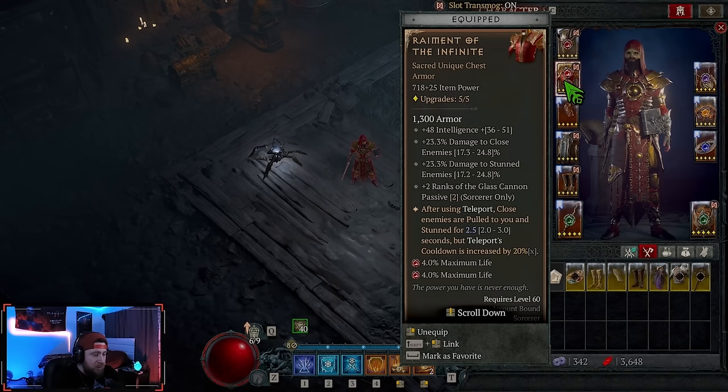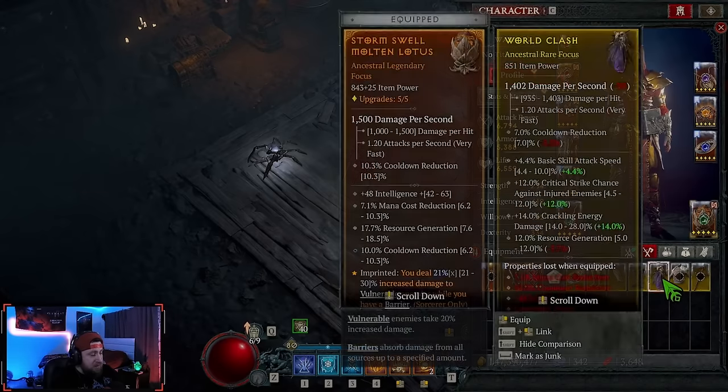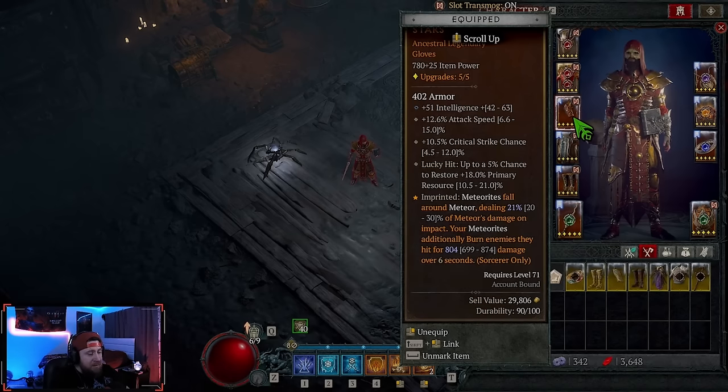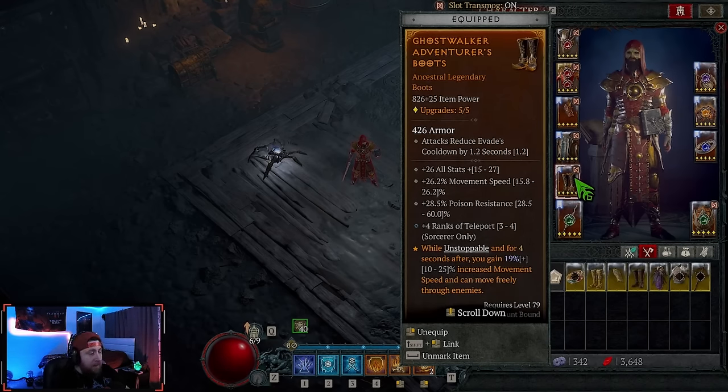Next we have Remnant — we still have a sacred version, it's not required, but it adds extra damage via damage close, Glass Cannon, and intelligence. If you don't have it, opt for a chest piece with lots of damage reduction, total armor, and fire damage or cooldown. In our gloves we're running Shattered Stars — meteorites fall around Meteor dealing more damage and burning enemies, which procs additional chances for more meteors to fall. We also have Disobedience for more armor, and Ghost Walkers in our boots for unstoppable and 25% extra movement after Teleport.